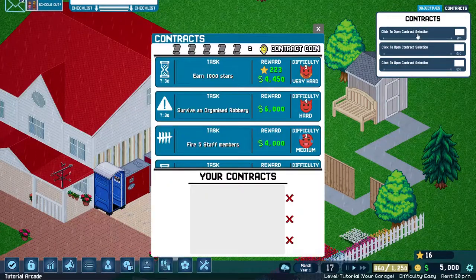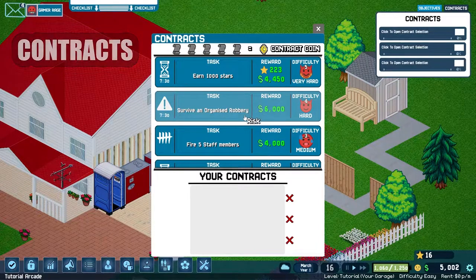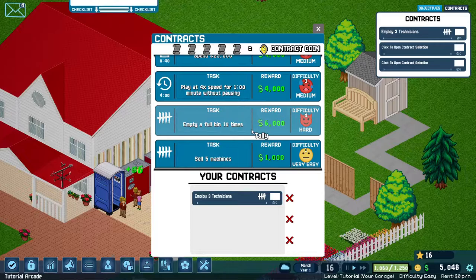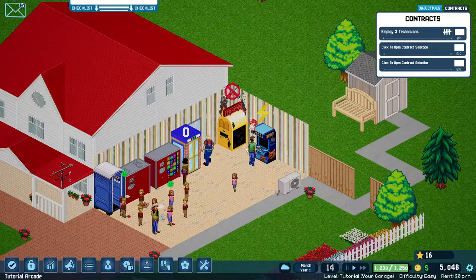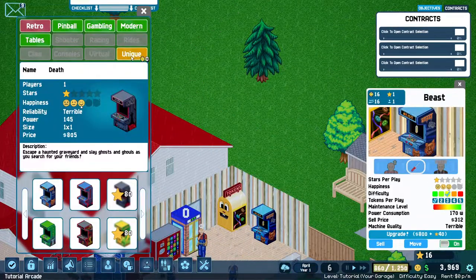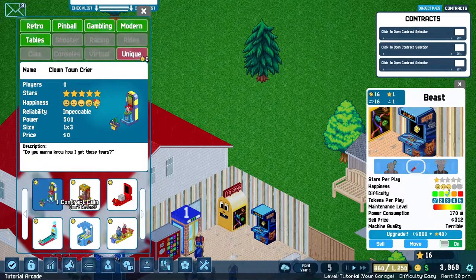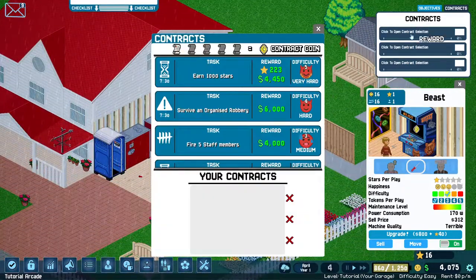The second tip is to do contracts as soon as possible. You can choose from a list of contracts that provide cash and stars as rewards, and sometimes they are extremely easy to complete. So before even opening your shop, just have a look at them and see if any of those missions are reasonable. When you finish five contracts, you will receive a contract coin, and these contract coins can be used to buy unique machines, which are the best machines available in the game.